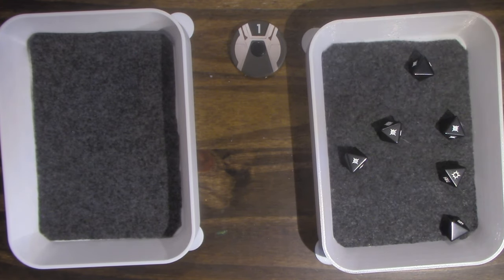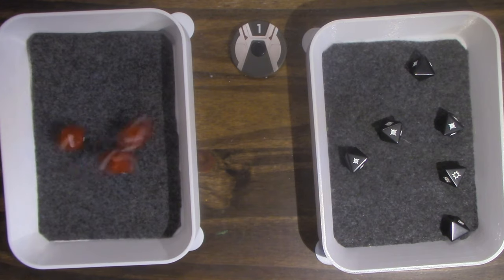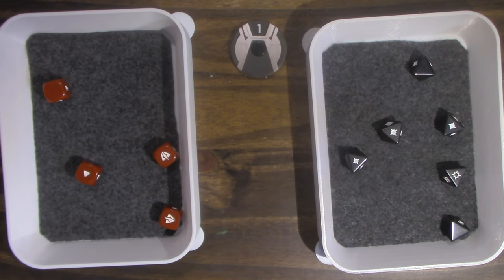Four hits against IG-88. It's a droid so no suppression. He has Impact Three and armor, so Impact Three turns three hits to crits — four crits total. IG-88 does not surge, so he takes three wounds.